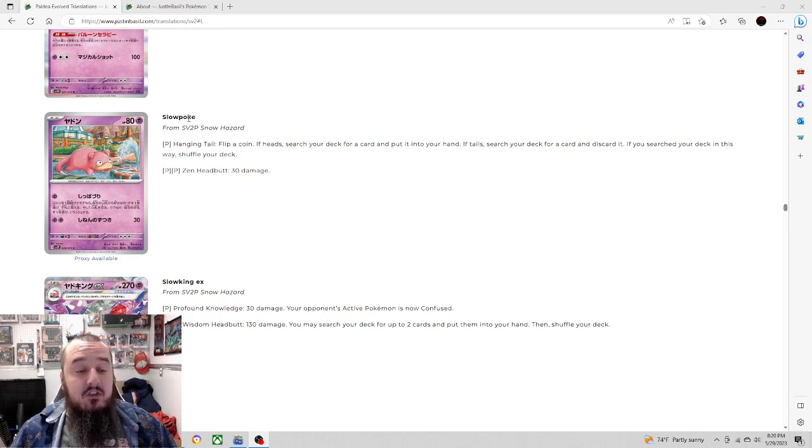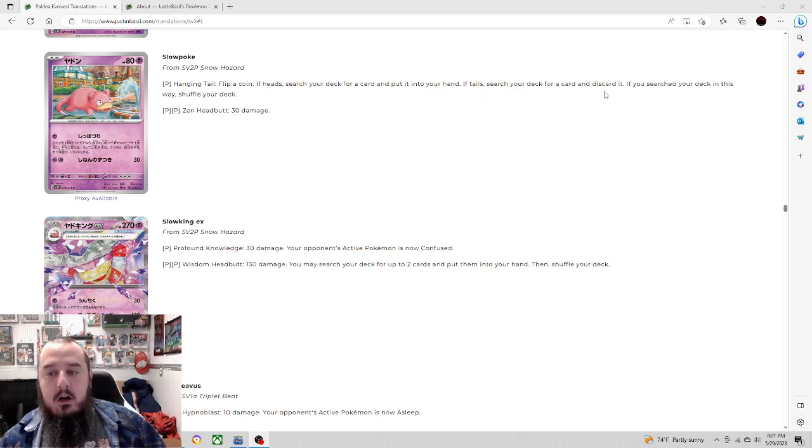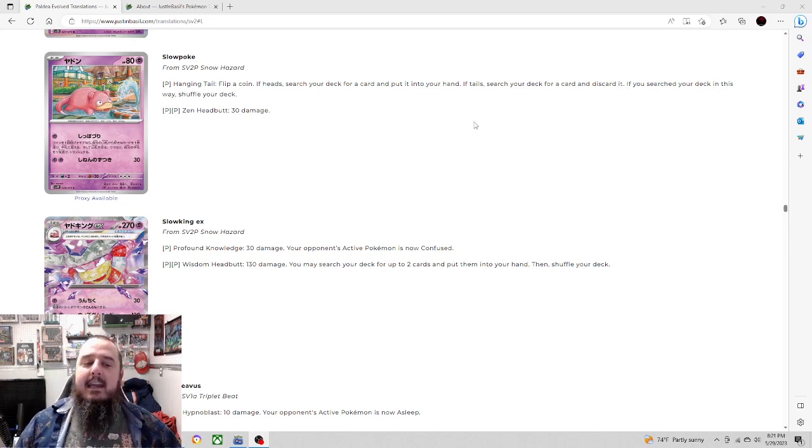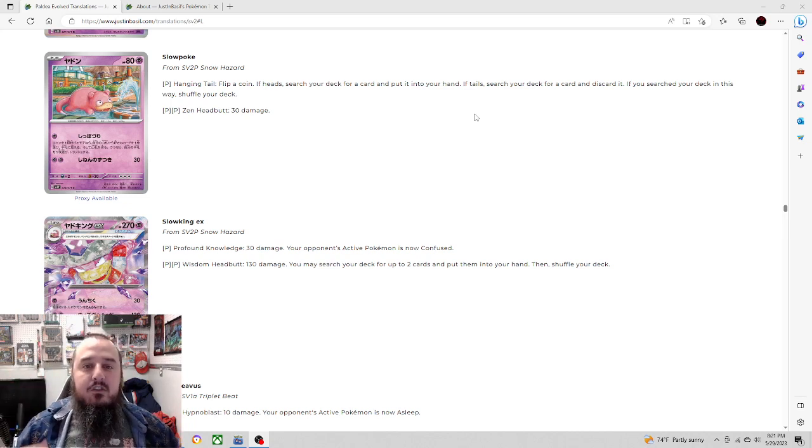Next up we have Slowpoke, another Gen 1 fan favorite. Single energy Hanging Tail: flip a coin — if heads, search your deck for a card and put it in your hand; if tails, search your deck for a card and discard it. I love the design of this card. Single energy, flip a coin — you can either search for whatever you want or discard something because it won't matter in a matchup, or discard a Lightning Energy and recover it with Flap the next turn. Slowpoke has a lot of utility and hopefully a good evolution.